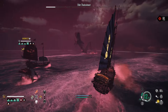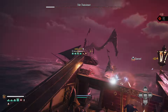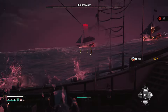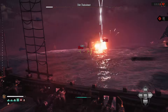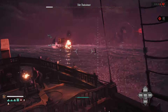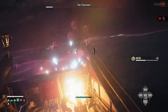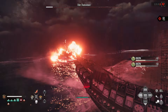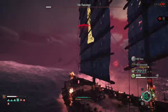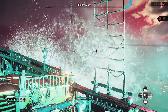The easiest moment to hit him is when he does this straight flyby. He does some other awkward movements where it's not as easy to land hits. I'm using long guns — specifically the lightning long guns from Smugglers Pass this season — and they work pretty well against him.